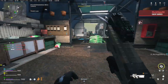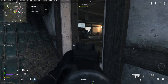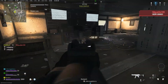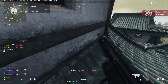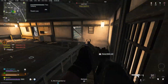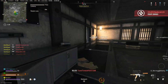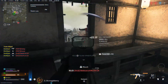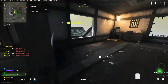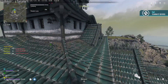The first thing we're going to talk about is you need to learn to use cover to make space — to play, to reload, to essentially just win gunfights. A lot of people really underestimate how important this is, but with the lack of movement options available to us, we need to rely on cover to make space in the same way that a slide cancel would in Warzone 1.